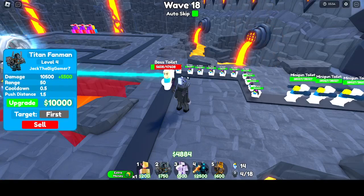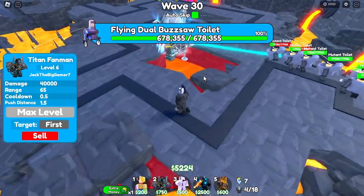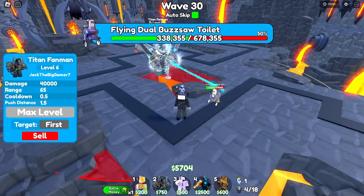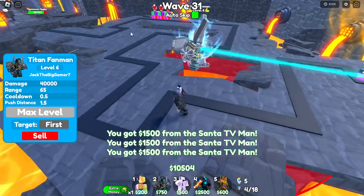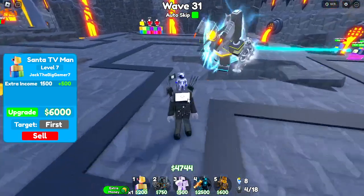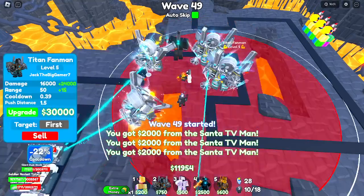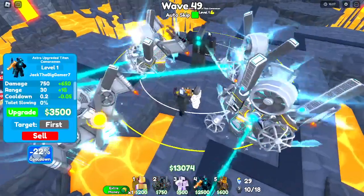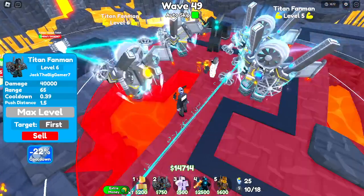I just maxed out the first Titan Fan Man and everything has been going fine — the farthest anything has gotten is right here. A flying buzzsaw toilet showed up but died just like that. I'm going to max out my Santa TV Man since his last upgrade is $30,000. I now have three maxed out Titan Fan Man and I'm working on a fourth. I also placed Mewing TV Man and Astro, and maxed out Clock Woman for the cooldown boost.